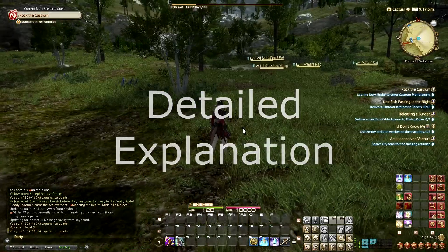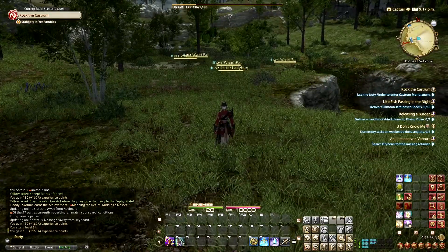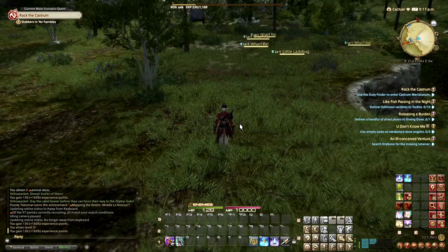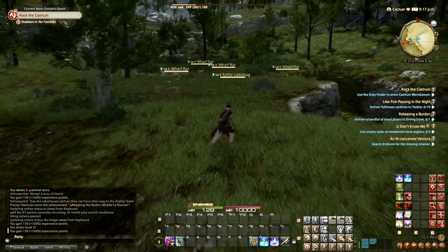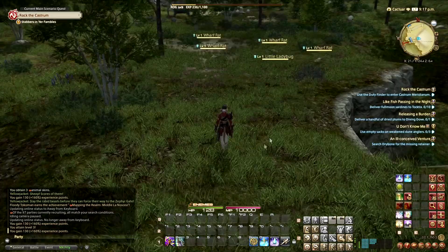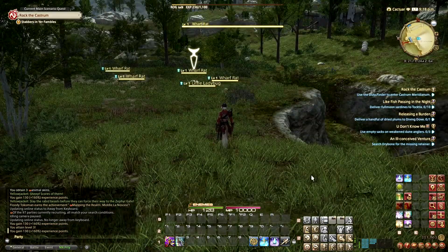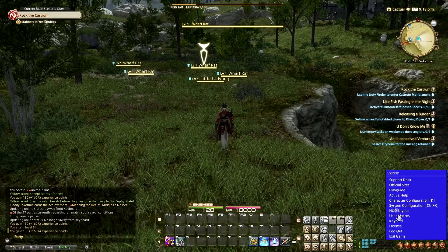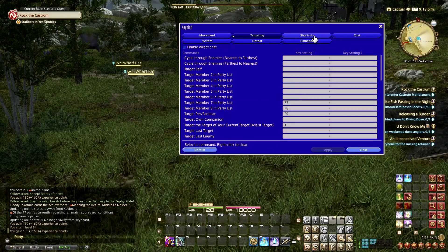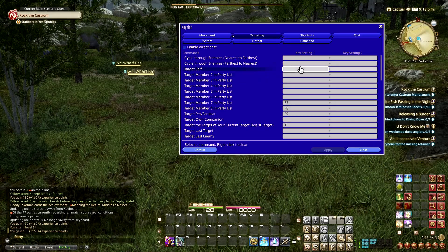Here is the in-depth version of fixing tab targeting, why you would want to fix tab targeting, so on and so forth. The initial default tab targeting behavior in Final Fantasy XIV, when using a keyboard and mouse, is that it just cycles through enemies closest to nearest to farthest, or farthest to nearest.